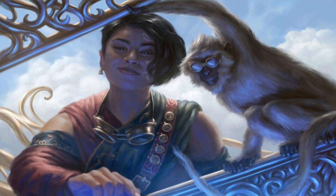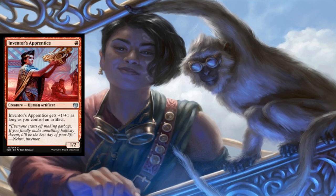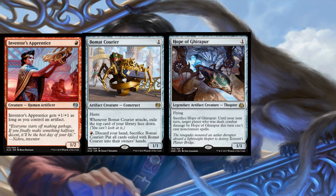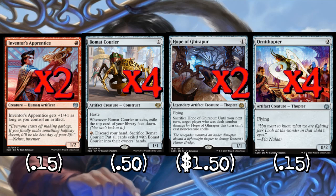For the rest of the one-drop and under creatures, I'm playing two copies of Inventor's Apprentice, four copies of Bomat Courier, two copies of Hope of Ghirapur, and four copies of Ornithopter. There are only 10 artifacts in the deck — you're looking at all of them — so I don't want to go overboard, but Inventor's Apprentice is still pretty good. On turn one you can go Ornithopter into Inventor's Apprentice and that's a sweet play. Bomat Courier also does a good impression of Raging Goblin, and sometimes the ability to sac him and get a couple extra cards is really important, plus he's an artifact for Apprentice.